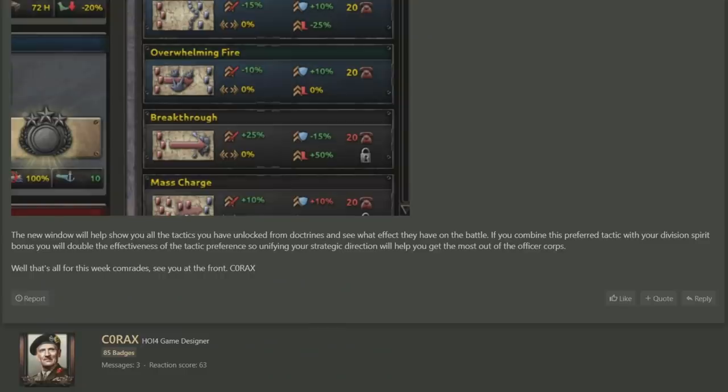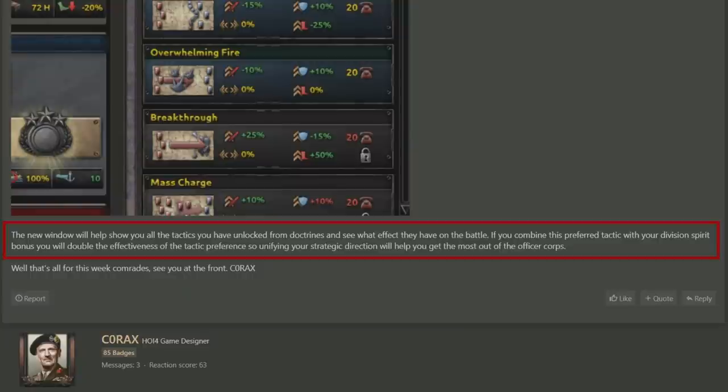And that in total covers most of what there is to say about this week's Dev Diary. The final note is that of course this screen does tell you which of your tactics you have unlocked, so you'll be able to cover them and look through them to maximize your efficiency, picking between which spirits you want, which tactics you've unlocked and maximizing them together.